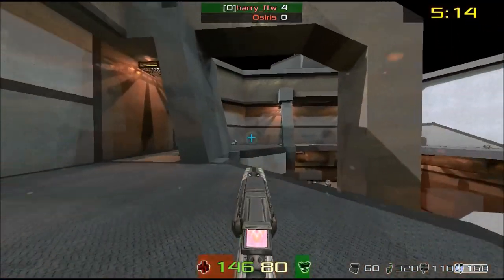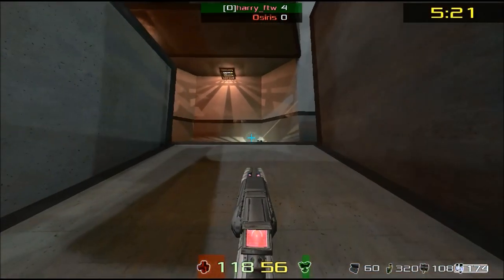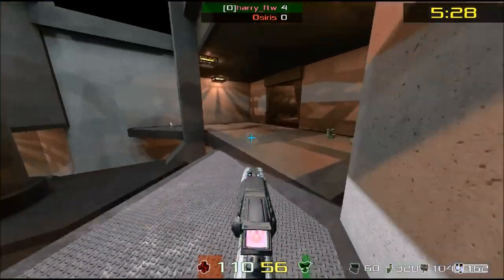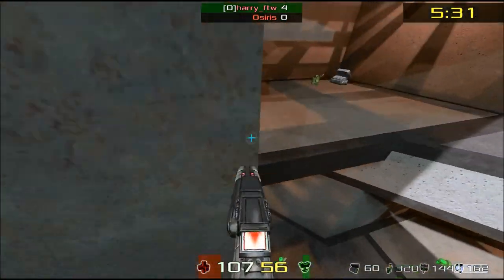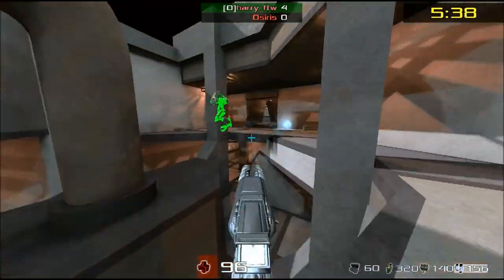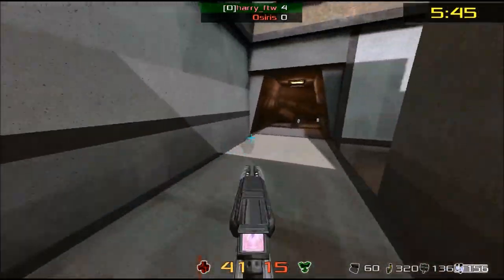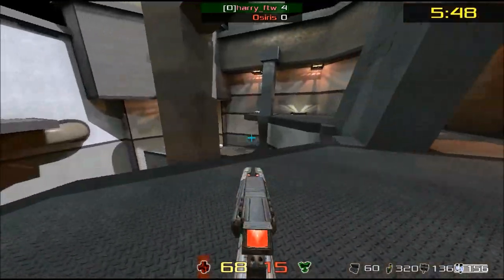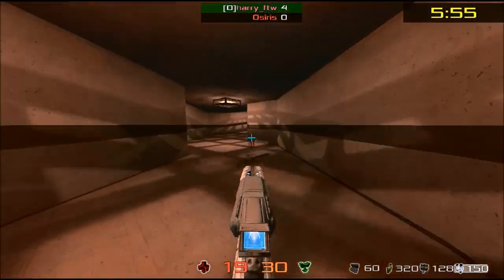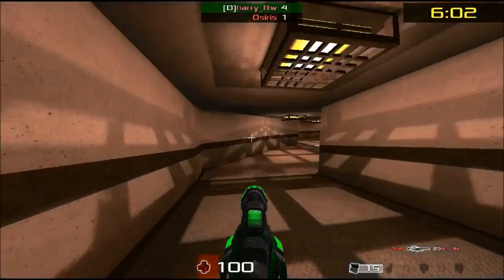Good use of the electro combo there — kind of pushes Harry away and Osiris sneaks the mega armor. Hopefully he doesn't come in through that teleporter... he does, quick and easy shot. Harry trying to get his trick jumps down, pays dearly for it but is able to pick up the mega health. Harry is down to just 15 health — Osiris has got to be in pursuit now, he can't idle around. Great rocket work and a great Nexus shot to follow as he takes down Harry in the Nexus tunnel.